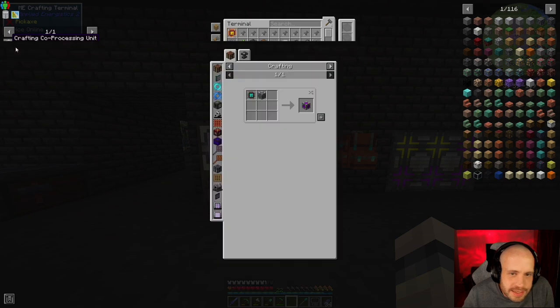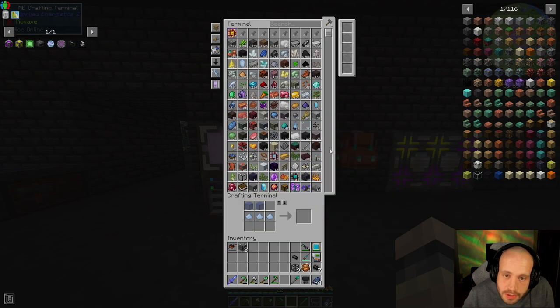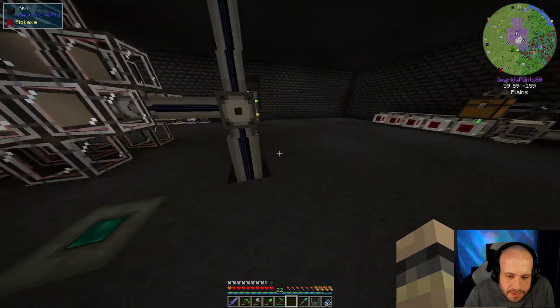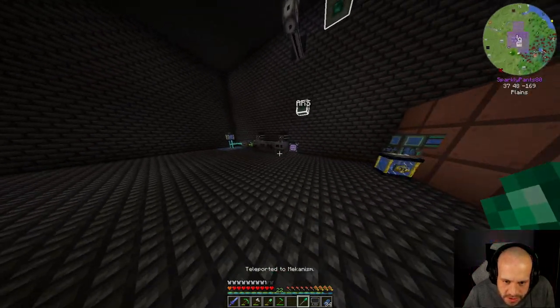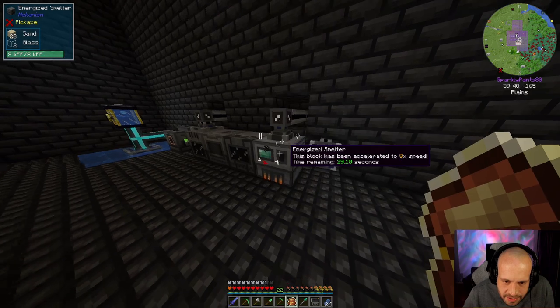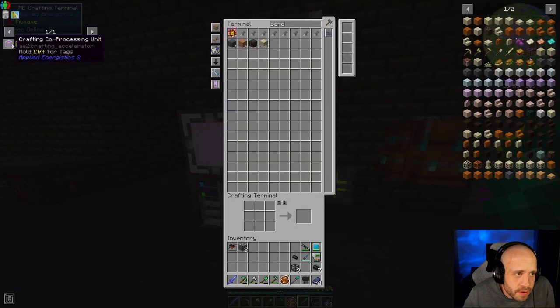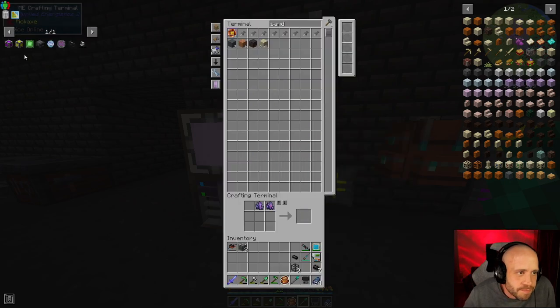We're going to do this. We need fluix cables, quartz fibre, and glass. These have all got some extra speed cards now so they're a little bit faster — not incredibly fast but we're getting there. We want to be making some more of these. We've got three of them and we want eight, so we want five more.